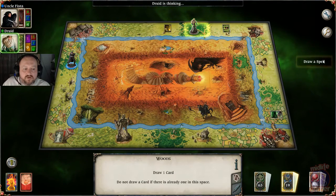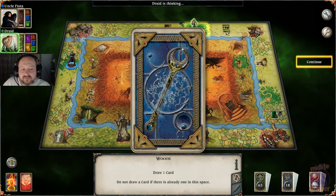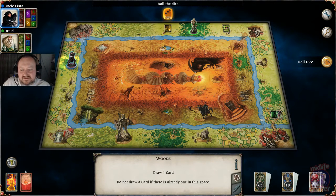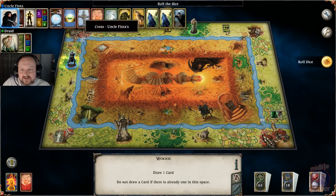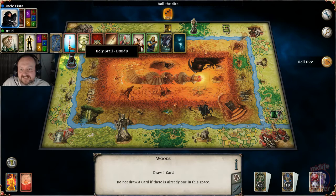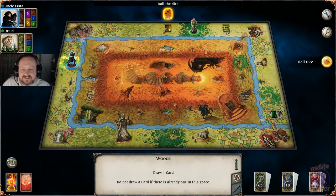Oh you're joking — that vortex. Has that nicked my... oh no, because it wasn't a spell, it was an object. He's just lost all of his spells I think — he's only got one spell now. I'm happy with that.